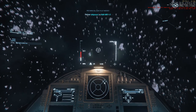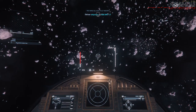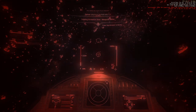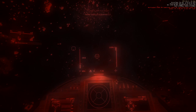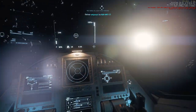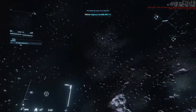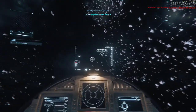Off we go. I seem to be pulling a lot of G's here — getting a red out and everything. Where is that point? I see a marker, but all the spinning in the world doesn't get me there. Well, there's the delivery drop-off. What's the other marker, I wonder?